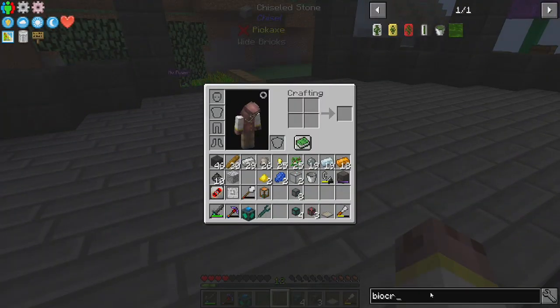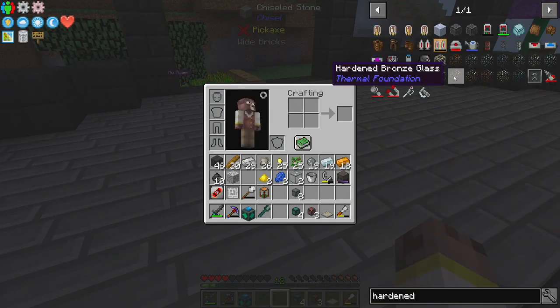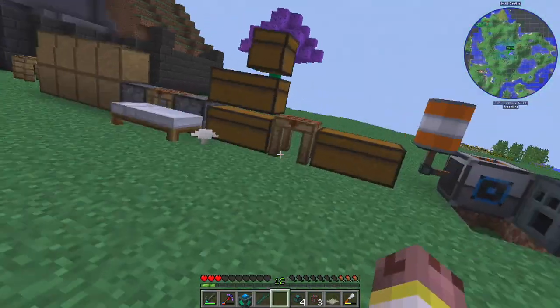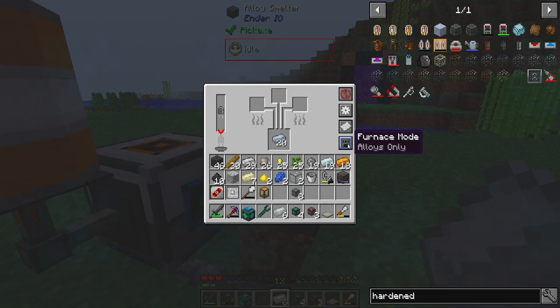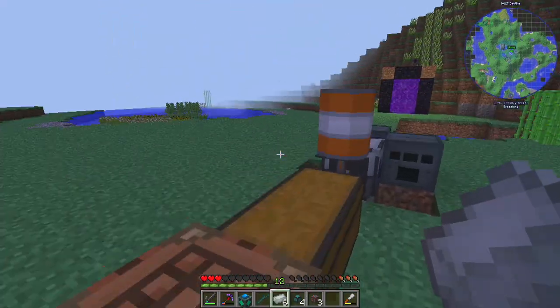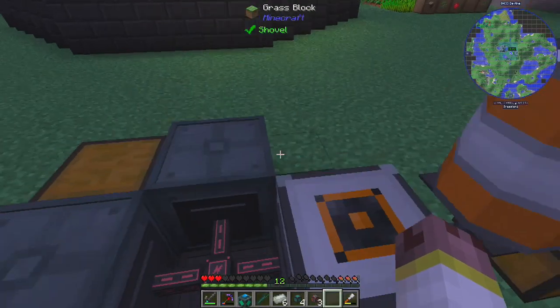Okay, now let's make some hardened upgrade kits just to improve these machines. Hardened upgrade kit - invar around bronze. We need six, so it's four times six - twenty-four invar. We can do that. We have six. Let's get a ton of nickel. Do we need a capacitor - where's a normal capacitor? I think we might have one in this place - yeah, sweet.